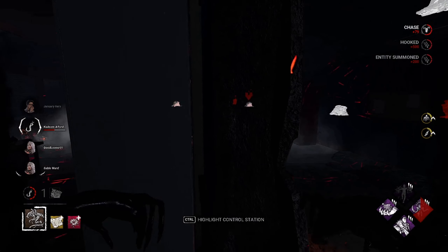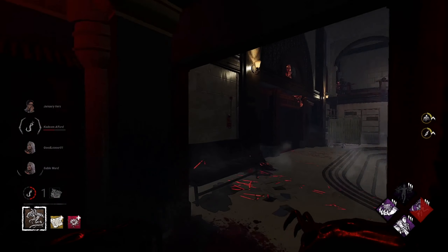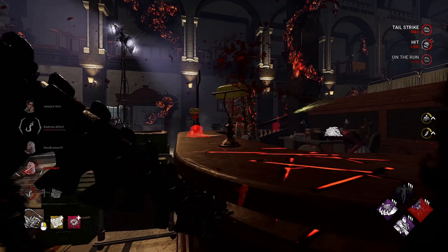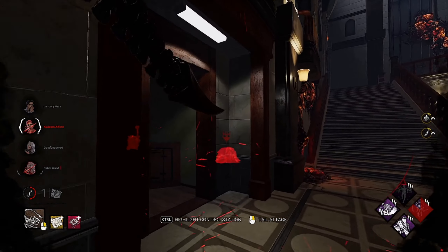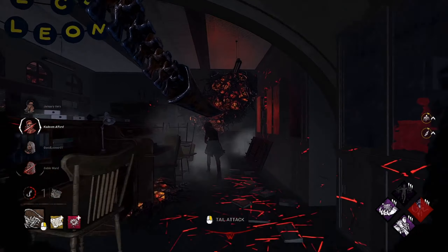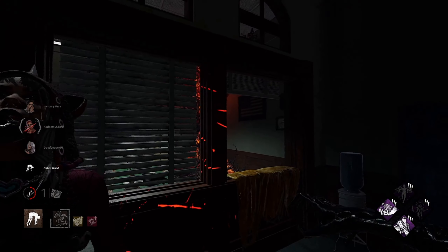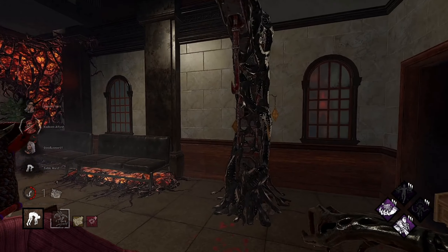Oh, you love to see it! We get the hit there — can we get a quick down? I would love a quick down, especially since we're fast right now. Nice, dead hard — nerd. Pick her up, then we gotta zoom, we gotta get right back over there. We don't actually have gen slowdown, we just have Oppression which can definitely help.